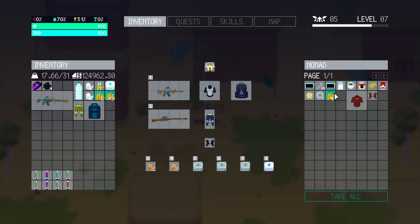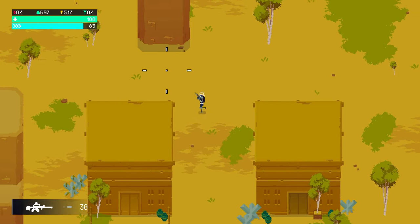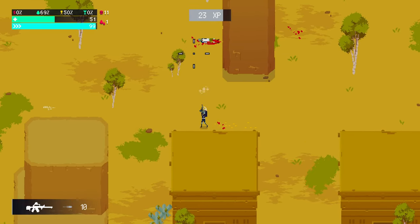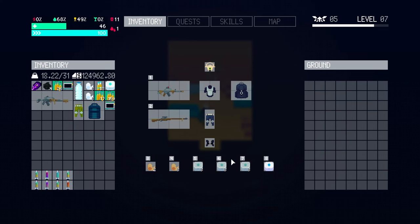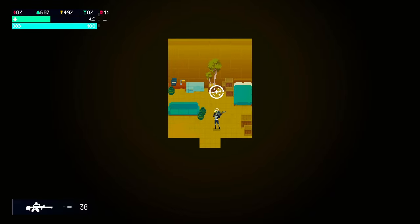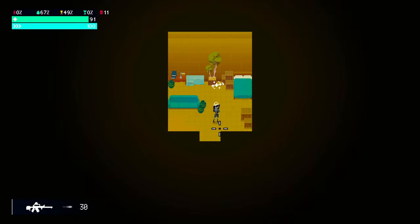There are bandit characters wandering around, and then there are also the Bone Walkers. One of them shot me with a sniper rifle, taking away 50 health, and we started bleeding. We go into the inventory, use a bandage to stop the bleed — a little bleed icon shows up next to the health bar when you're bleeding — and then use a health kit to recover.